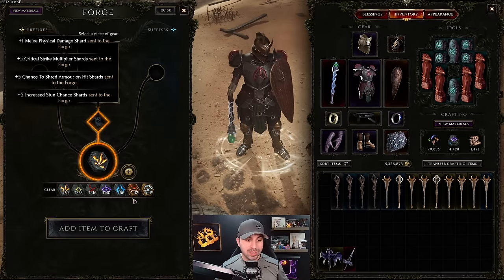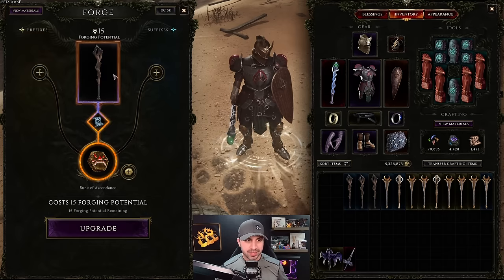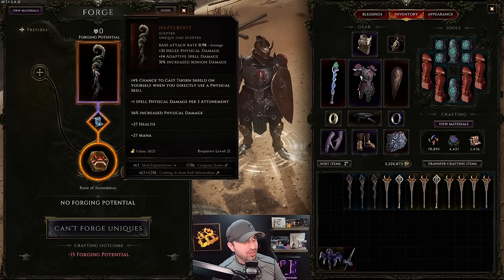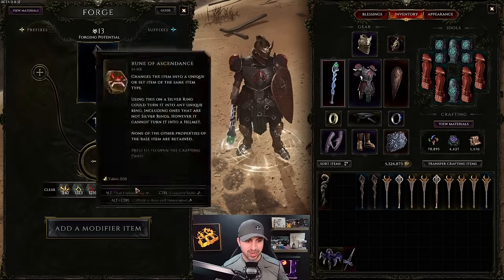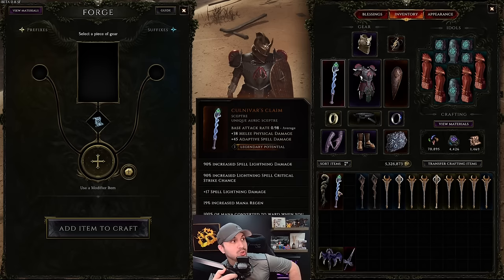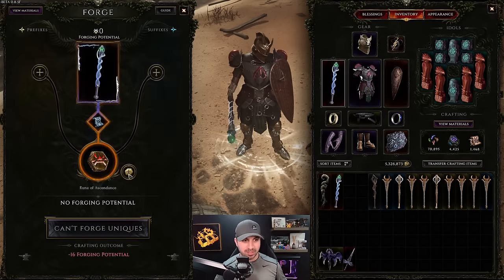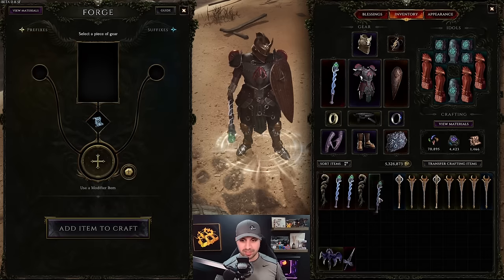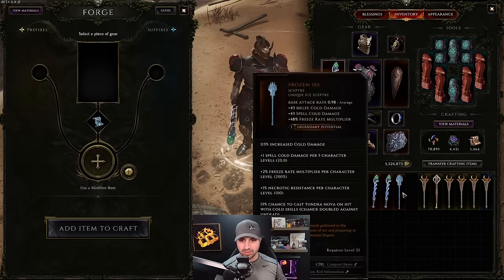Now let's create uniques using Rune of Ascendance. What it does is take a base item — in this case a scepter — and upgrades it to a random unique of that item type. I'm looking for Easel Root, the scepter I'm currently using. On my second try we pulled my end-game scepter with legendary potential! We kept going and pulled two of them, then a Frozen Ire on the next.